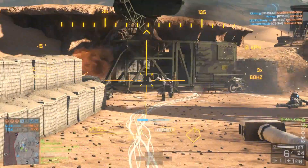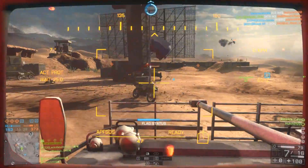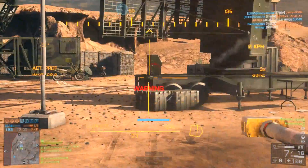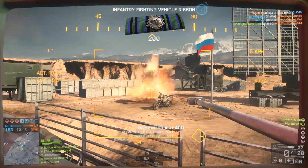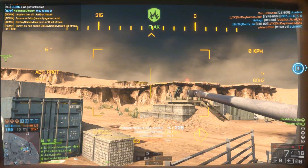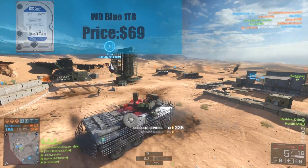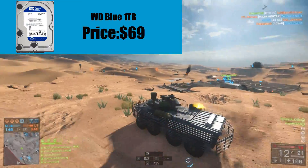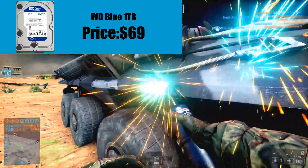It looks good and should fit anywhere — on your desk or near your TV. It's designed as a console PC with a nice front I/O including USB 3, audio jacks, and USB 2 — even more ports than my Alienware Alpha. For the hard drive I've picked the Western Digital Blue 1TB, which only costs about $69.